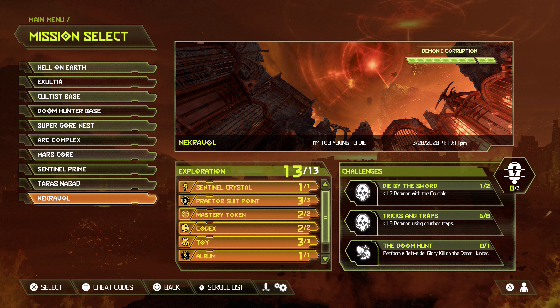We've made it to mission number 10. This is Necrovault. There are only 13 collectibles here. I'll show you the extra lives and the two secret encounters. Since there's only 13, one would get the sense that perhaps maybe we're winding this thing down.